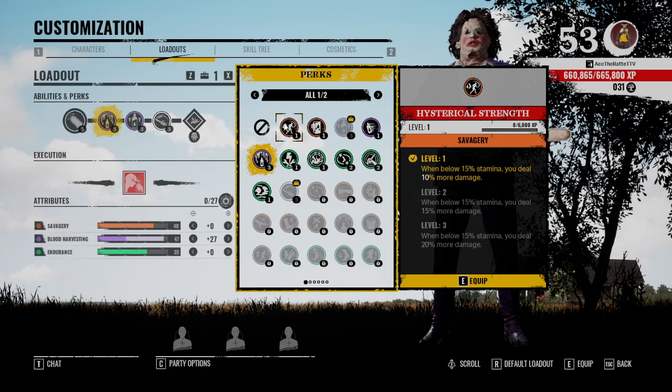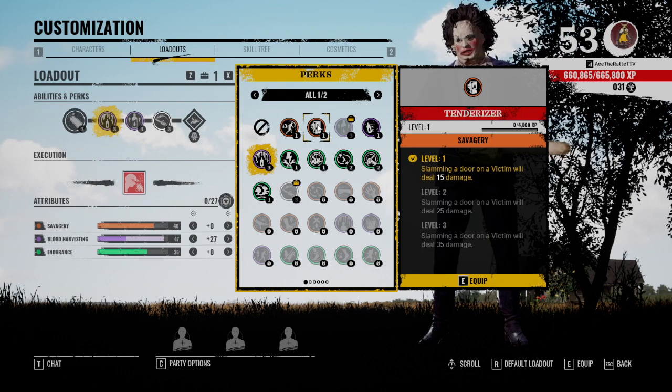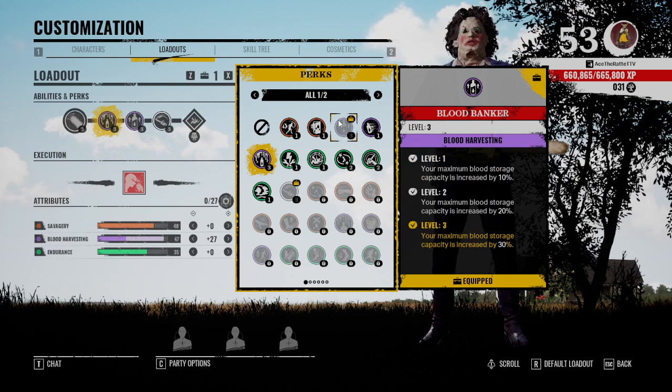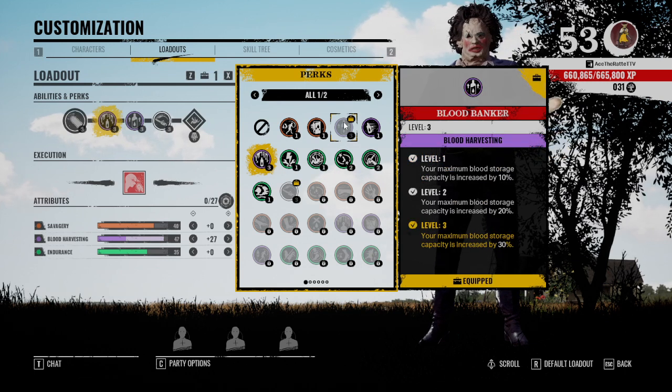Starting with Hysterical Strength — I think this one's pretty bad. Even if you're going for an all-damage build I still wouldn't use this. At 15 stamina you do 10 to 20 more damage at level three, not really good. Slamming a door on a victim will deal 35 damage at level three — not a bad amount of damage, but in most cases they'll be slamming the door on you, not the other way around.